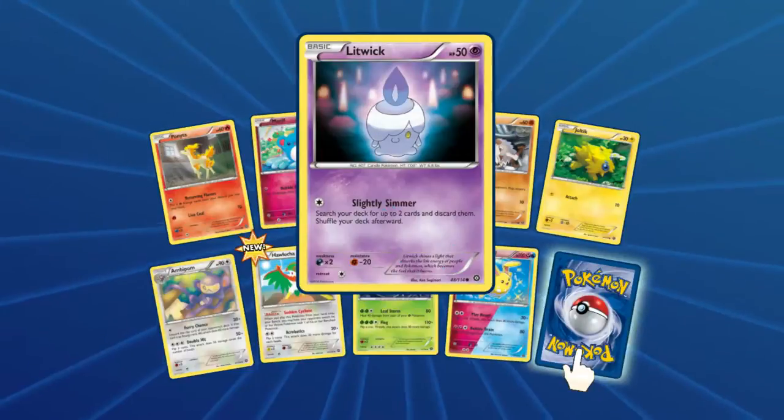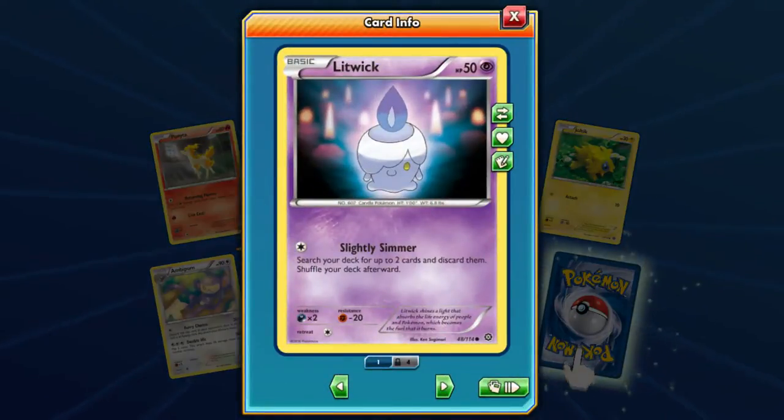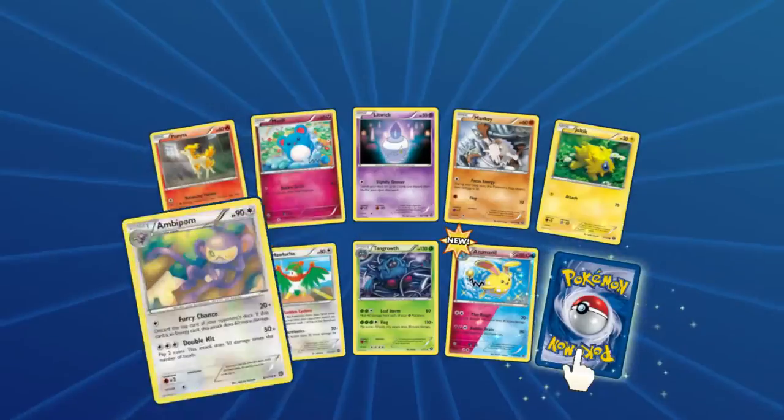Litwick! I love him — that's also a really good picture. It's actually got like real candles, like a picture photoshopped behind it. That's a lot of work for just a Litwick. That's a weird attack too — search your deck for two cards and discard them.